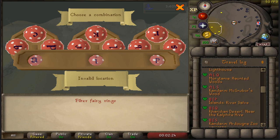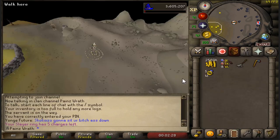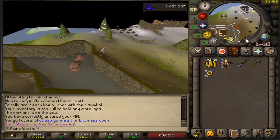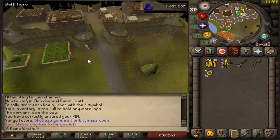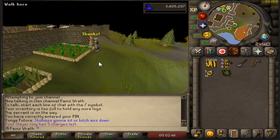Now I didn't forget about those of you that just use Miscellania and don't want to do all that Woodcutting. One of the fastest ways to get your favor up to 100% is to bring a rake with you, or super compost if you need it. But if you're close to 100% already, literally you just need to rake these two patches right here — each of these patches gives you about 2.5% favor, which is crazy.